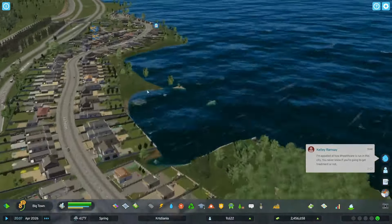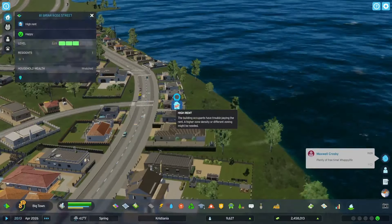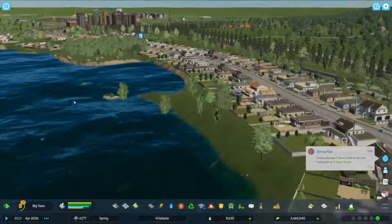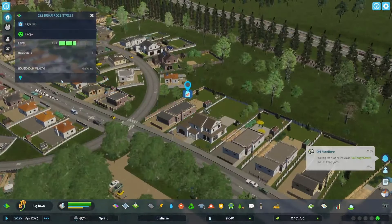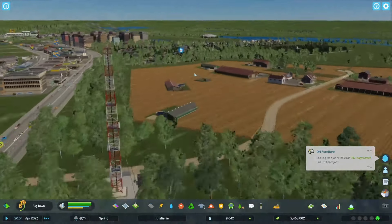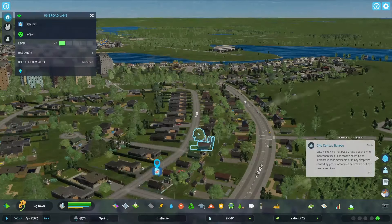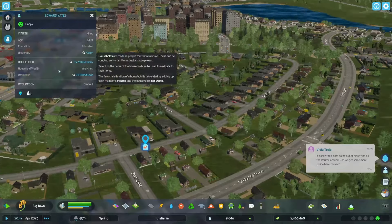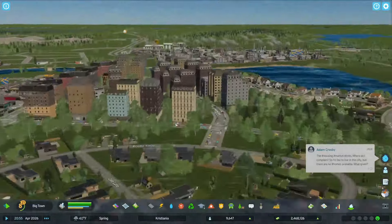I'm getting a couple of high rent things up in here. This one has one resident — a dog. Well, yeah, that would probably explain the high rent sign. Let's check this one out too — residents: one, a dog. And then this one over here: it does have a resident, an adult. The occupation is a student and they're not making any money.